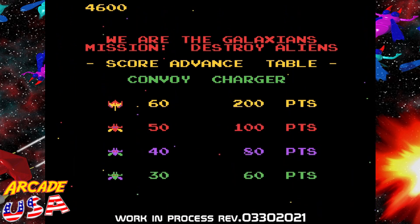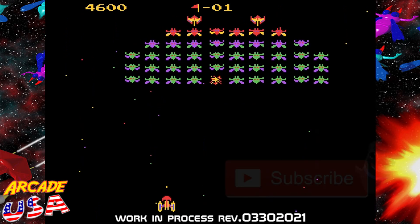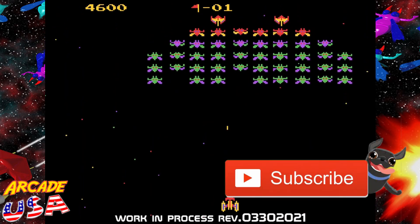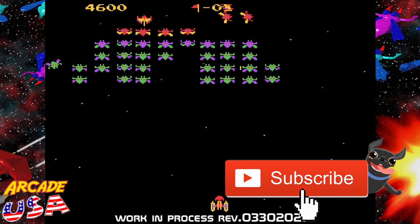Let's see what the high score table looks like. High score: 4,600. The ability to enter initials — that could be kind of cool for another revision. Anyway, that's Bob DiCrenzio's, or Pac-Man Plus's, work in progress collection for the Atari 7800. Thanks for watching.